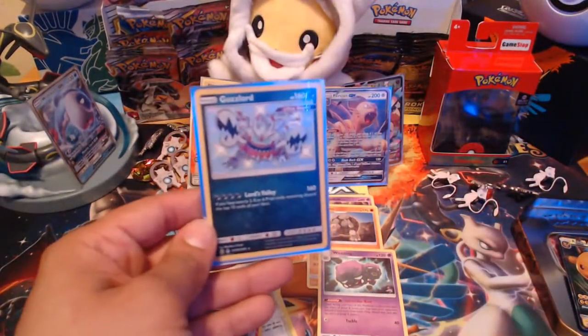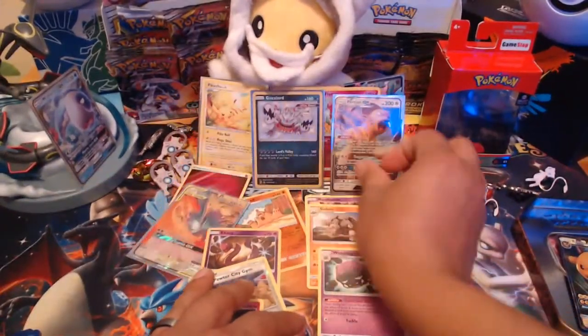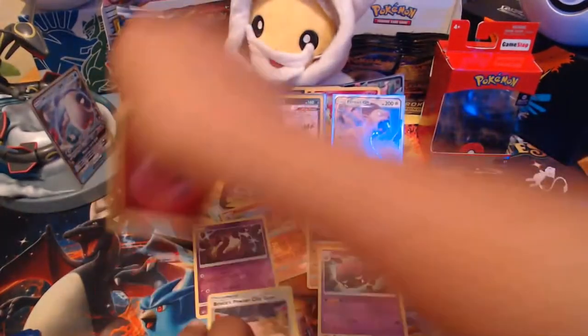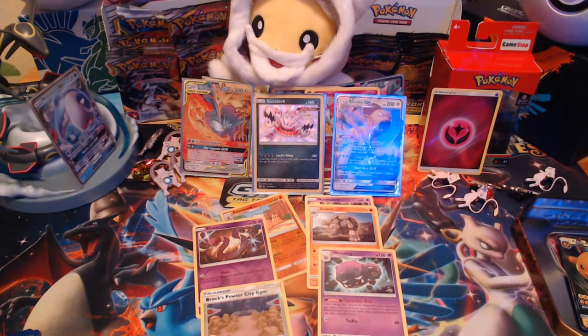That's all the pulls for tonight, guys. We have three — actually four — pulls that I'm really happy about: the Kanto Birds GX, the Shiny Gligar, the Persian GX, and the Fairy Energy. Without further ado, let's get into tonight's giveaway for the code cards. We have a total of 13 code cards to give away tonight.